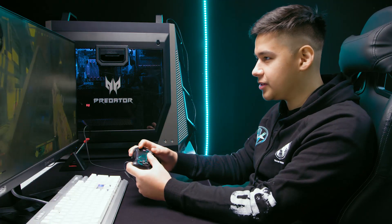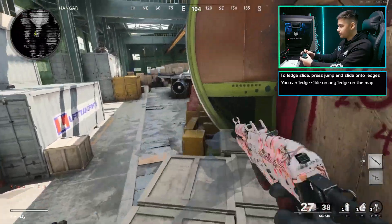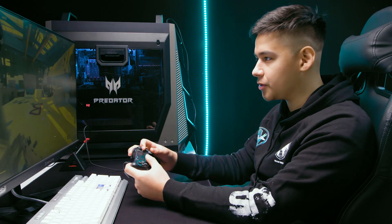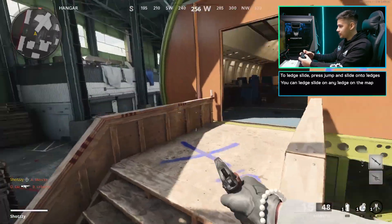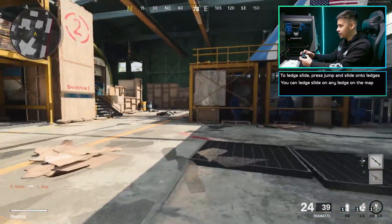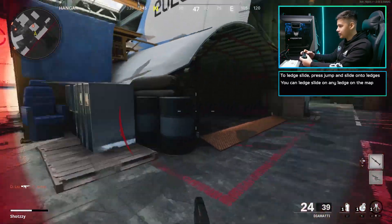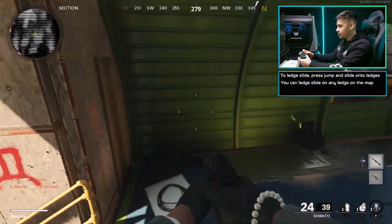You can do the ledge slide on every single ledge — any ledge you can think of, like these boxes here. You do it literally on any ledge and you get pretty far pretty quick. Also, if you're ever stuck in this corner, you just look up, jump on this little arrow, and you can easily escape. There's a lot of stuff like that around the map you can do. If you're ever stuck, jump on this thing and just slide away — look around the map and you'll be able to tell if you can mount it or not.